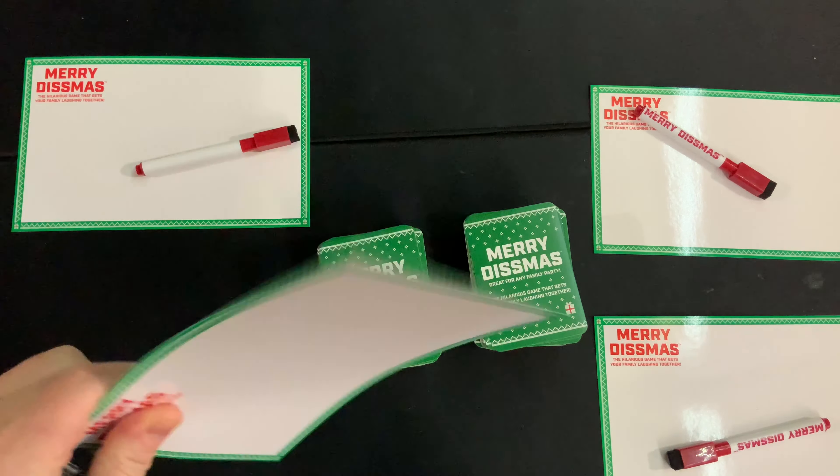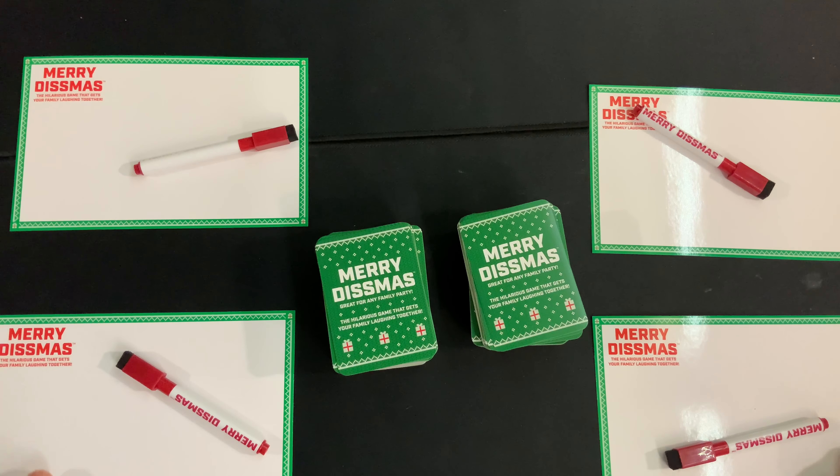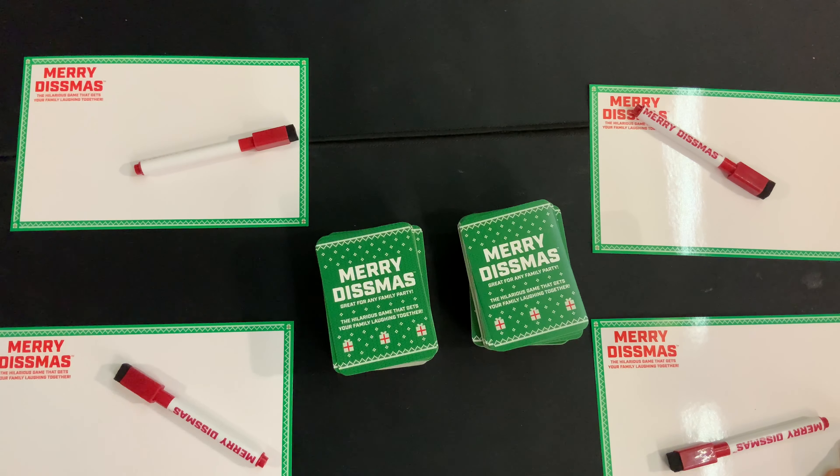I have a 4-player game set up. The first thing you're going to want to do is make sure that every single player has a dry erase marker and a dry erase board. Take all of the green cards and place them in the center in one or two piles where everyone can reach them. Any additional dry erase markers and boards can go back into the box, and then figure out who's going to be the first Dismaster.